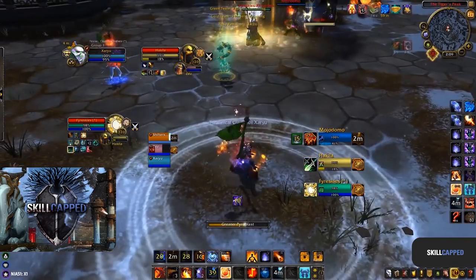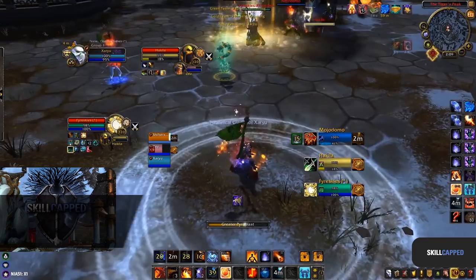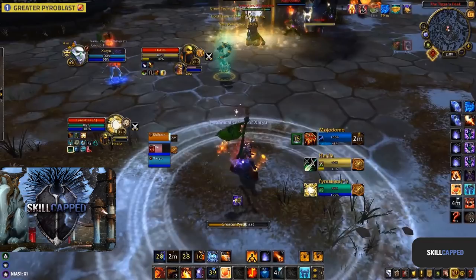To replicate this, it's going to be pretty much the same. You again are going to want the same abilities ready: meteor, three charges of fire blast, and your combustion. But this time you're going to be taking advantage of the travel time greater pyro blast takes to hit the target. So stand max range, begin casting a greater pyro blast, and then repeat the combo from above.